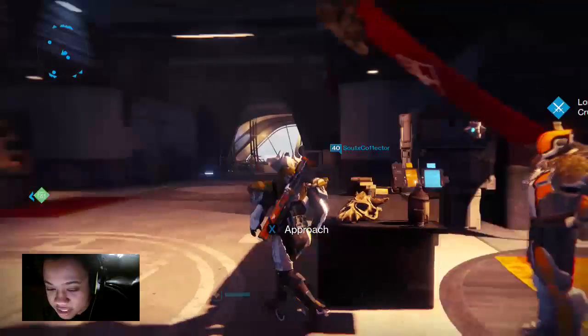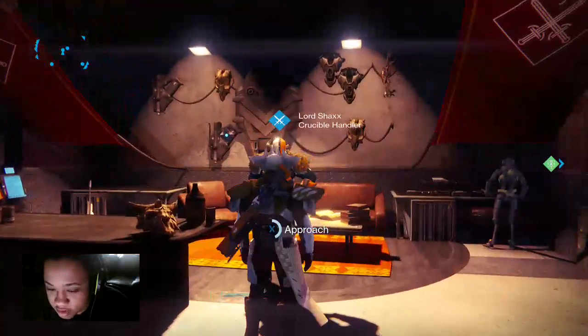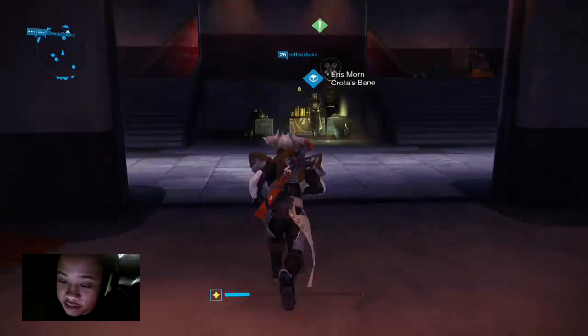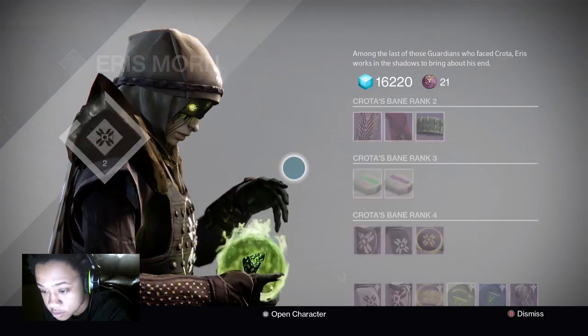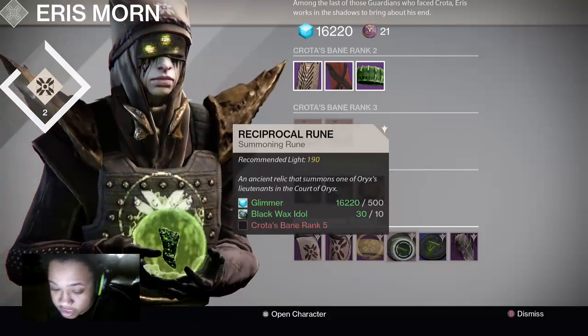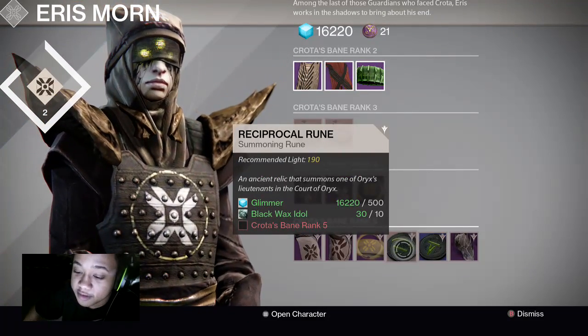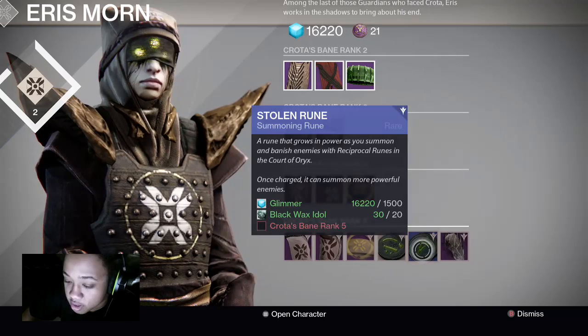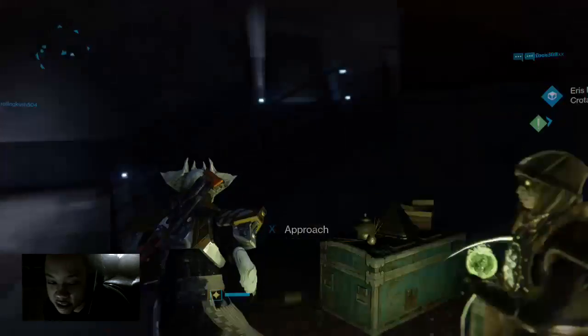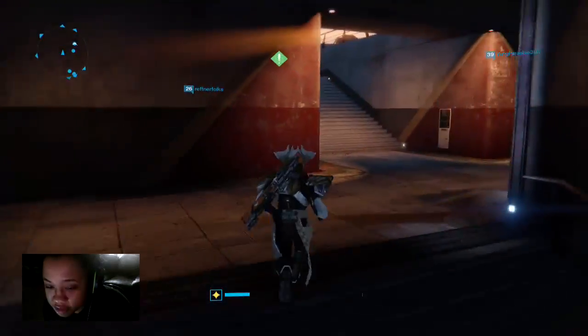When we come over — I'm not sure why we went to Lord Sheik's, we were going to Aris, sorry. You go over to Aris and you have these things down here. This is where you get your reciprocal runes. I don't know if any of you guys are level 5, but you can buy those, or they drop at the Court of Oryx. Those are some of the best ways to level up, guys.